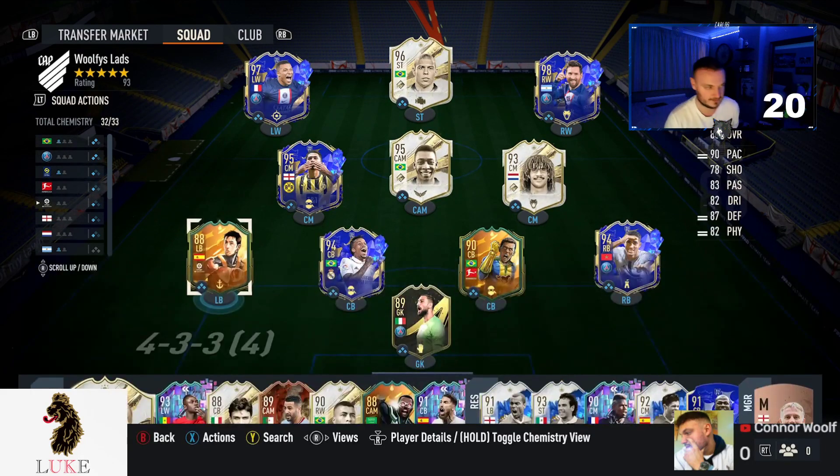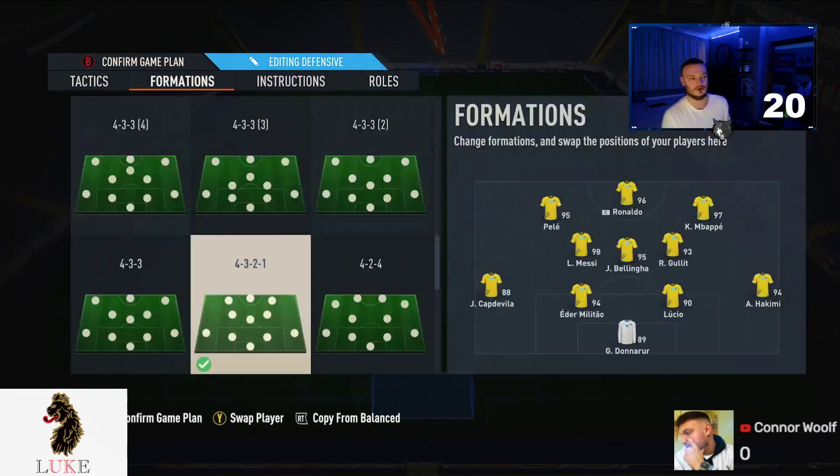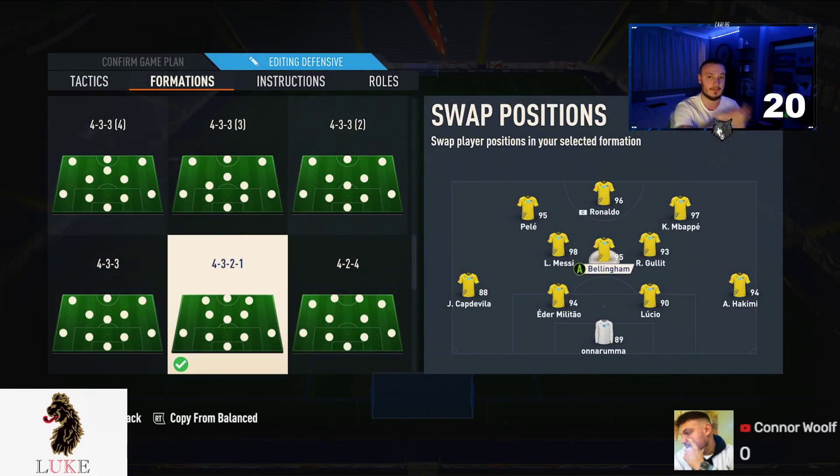So yeah, we went 19-and-0 with this team. It is a stacked team — I was actually trying out Capdévia this week, a left back, a very good card. The main formation I used this week was the 4-3-2-1, with R9 as striker, Mbappé on the right, Pellé on the left, Messi on the left center mid, Bellingham, and Rüdiger as the other central midfielders. Back four is pretty obvious.